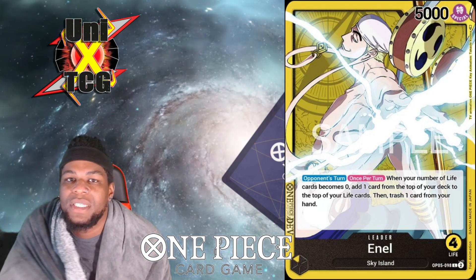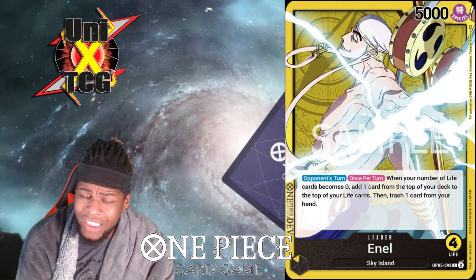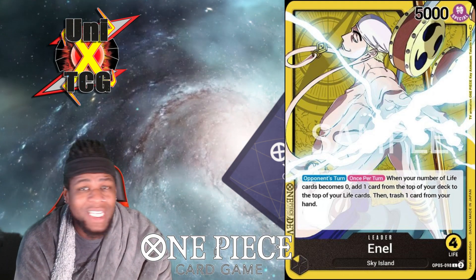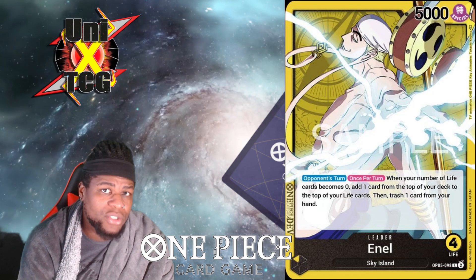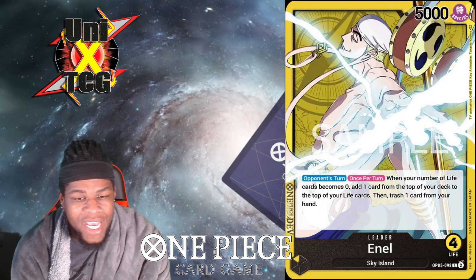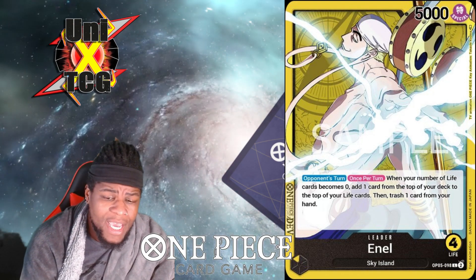Every time you drop to zero life, you bounce back to one life by discarding a card from your hand. That means any time you would be at one life, you don't take two hits to kill — you take three hits to kill. Sometimes that extra extension is all you need to stay in the game another turn. One Piece has had many situations where a single extra turn is all your opponent needed to win.